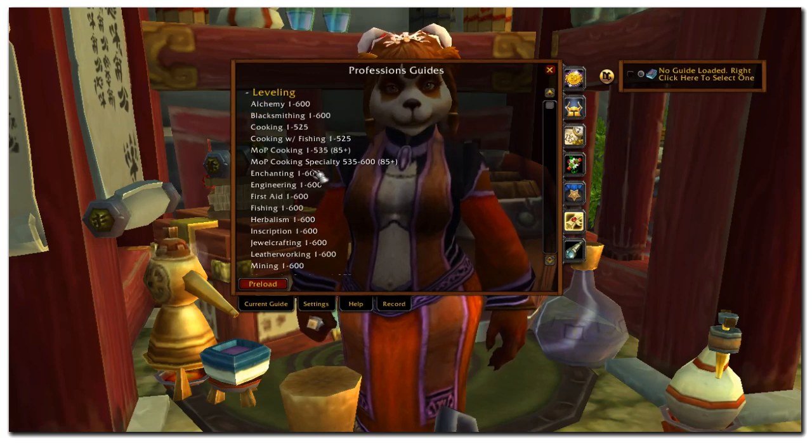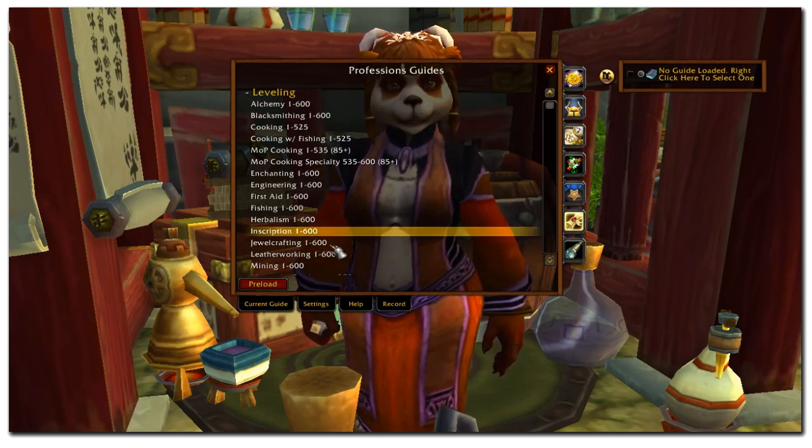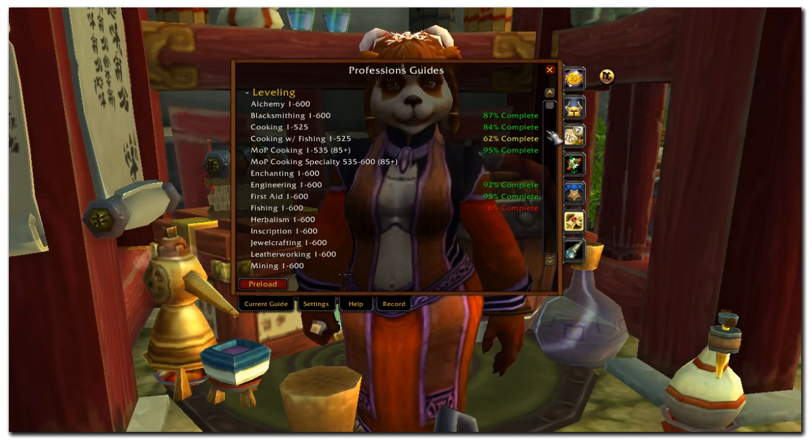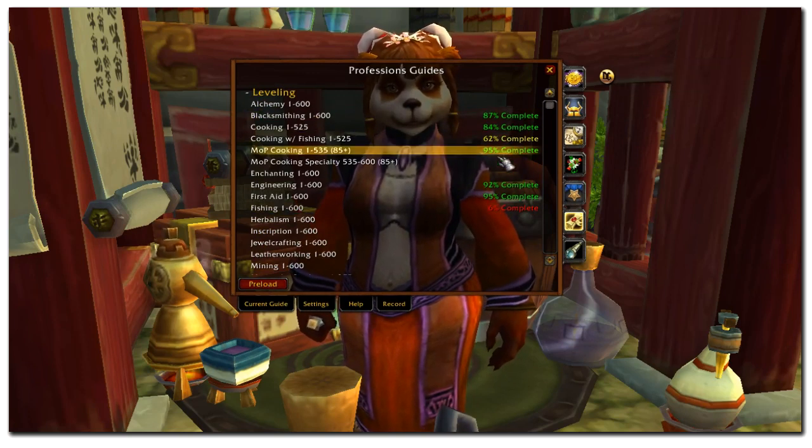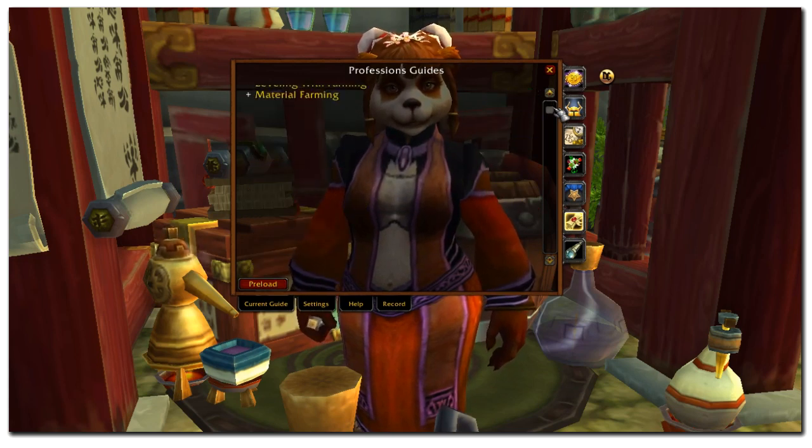There are two ways of leveling your profession. You can do it by farming your own materials, or you can also do it by purchasing your materials from the auction house. Farming your own materials will be a lot cheaper than buying overpriced materials from the auction house.